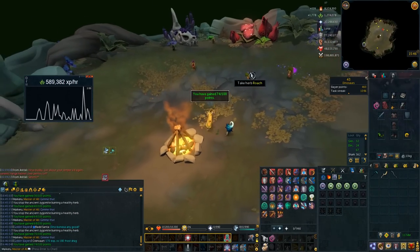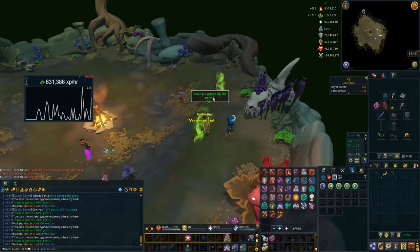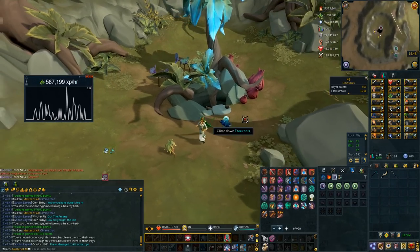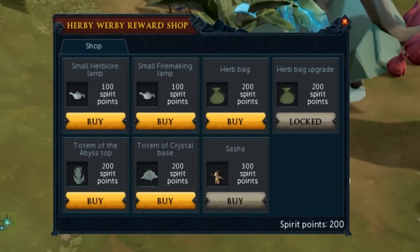Even if you just do it for the shop rewards, there's some good rewards on offer. Right outside the D&D there is a little Zygamite that sells stuff. When it comes to the unlocks, you can get a small Herblore lamp and a small Firemaking lamp — I'm guessing that's what you spend your points on once you have everything else unlocked. You can get a Herb Bag and a Herb Bag upgrade, which is amazing — it can store herbs for you. You can also buy the Totem of Abyss top and the Totem of Crystal base to get those totems completed. There's also an awesome new Zygamite follower companion called Sasha, and I'm very excited to get that one eventually.